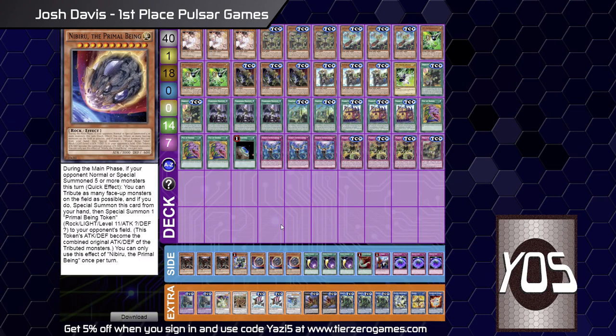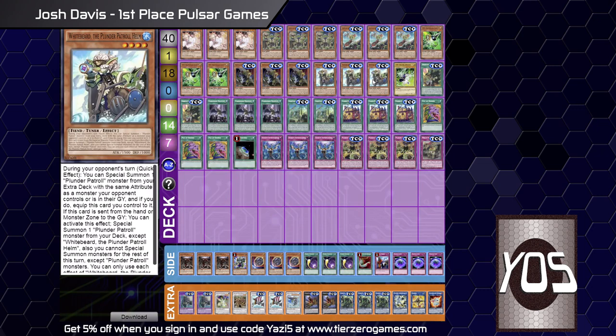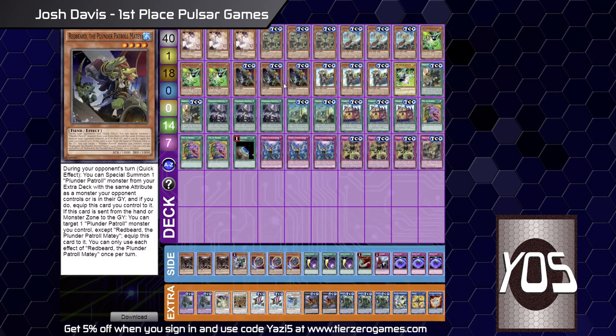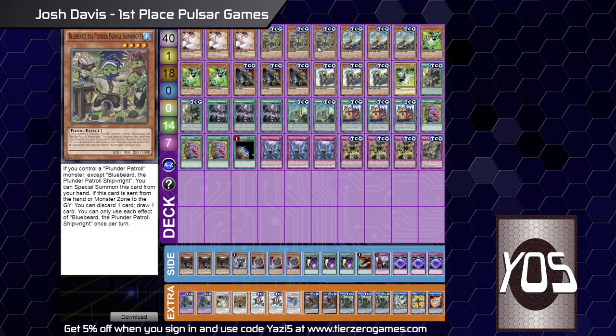Then we've got the Plunder names: Triple Bluebeard, Triple Goldenbeard, Triple Redbeard, and Triple Whitebeard. Does the monster lineup ever change? Only if you're playing a different version like the Phantom Knight version. But for the rest, you have to play three of each — they're all amazing at what they do. Redbeard and Whitebeard are starters, Goldenbeard is a starter and extender, Bluebeard is an extender and provides cycling. You need to play three of each.